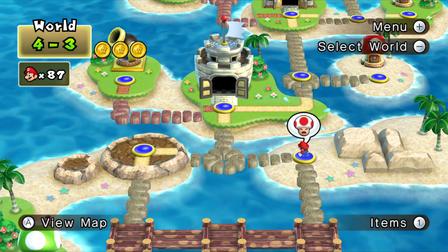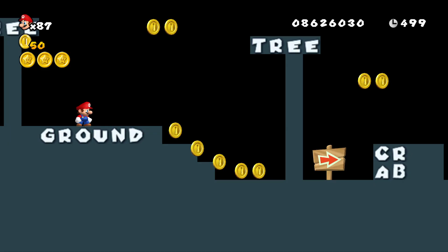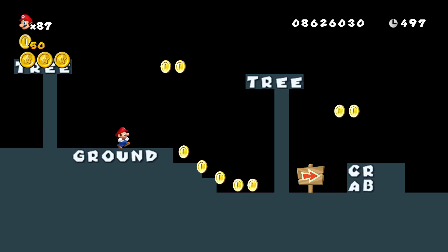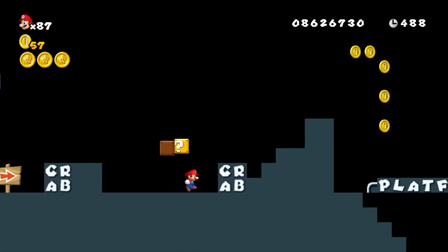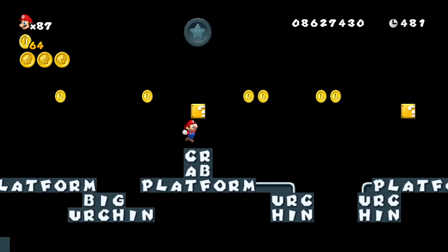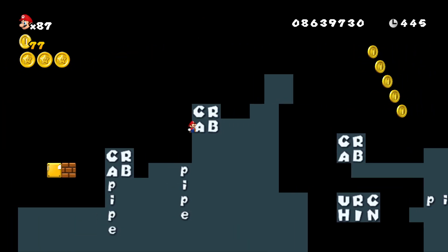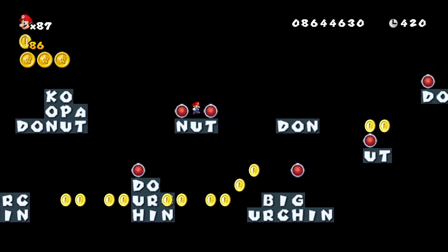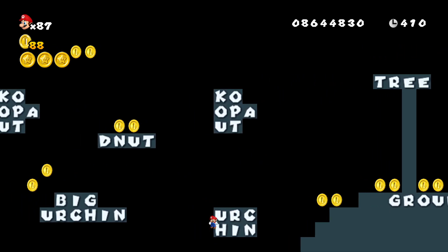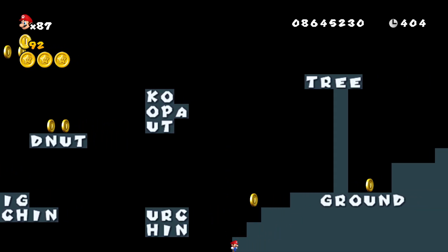Now, 4-3 has always been a bit of a confusing level for me — I just kind of find it challenging to figure out where to go. So to stop other people having the same issue, what I've done is I've labelled everything in the level. So here we have the ground, the trees. This is where the crabs would be, but I got rid of them so I could just have text saying 'crab.' Got the platforms, got the big urchins, some log platforms. Here we have some smaller pipes — you can tell they're smaller because I marked them in lowercase. Here's where all the red coins are. And make sure you don't jump onto the urchins, because urchins aren't platforms.